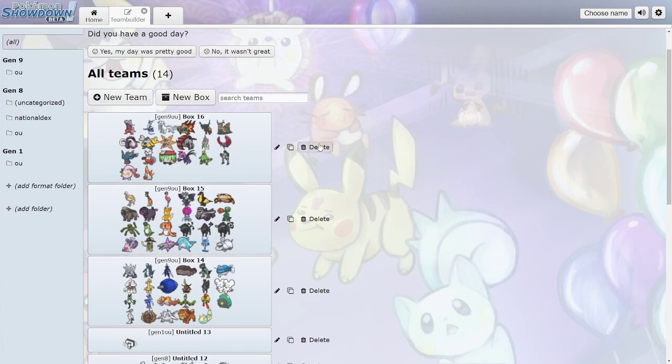Hello everyone, it's Little Hill, and today we're going to go through the last bit of new Pokemon from Generation 9, covering the new legendaries and the paradox forms, which are basically legendaries at this point.